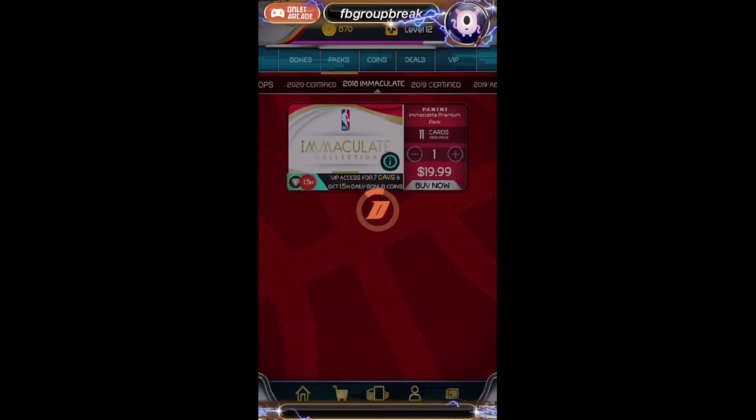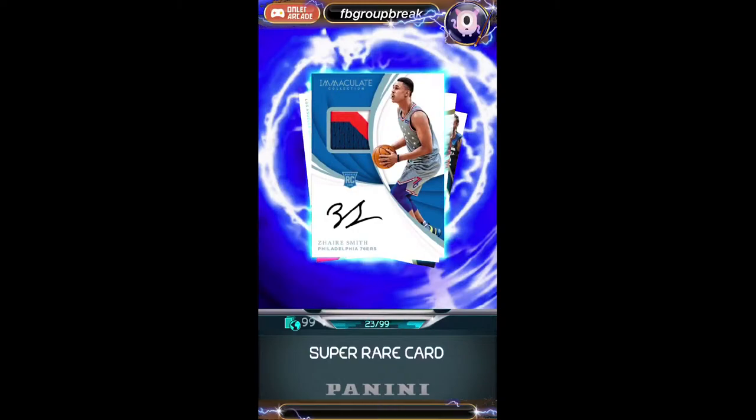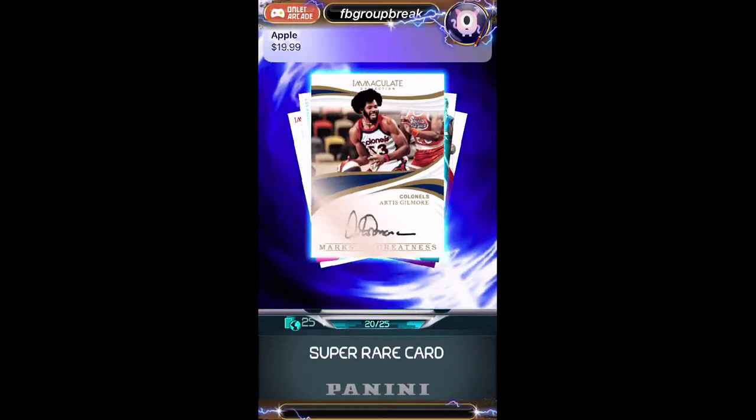We still have one more pack and I have some hope. Finale Immaculate Pack — good luck guys, we will be moving on to the Dominion packs after this one. First off, we get a Kyle Kuzma patch auto numbered to 49 for Scotty and the Lakers. Desiree Smith numbered to 99, rookie patch auto for the 76ers going to iPlayDunk App — he's alright, not a bad hit considering the teams you got.